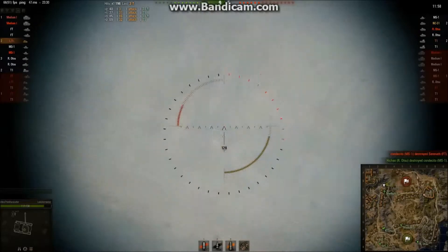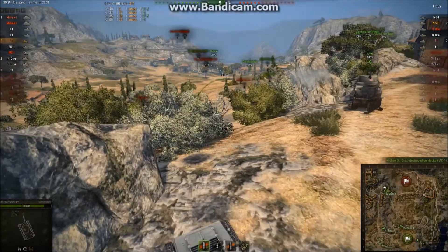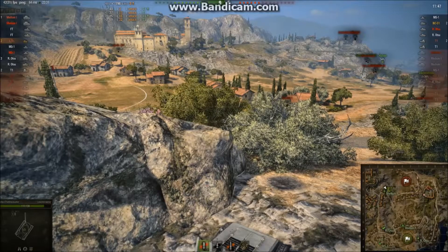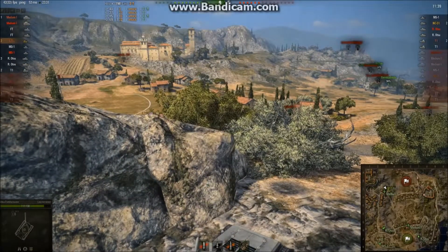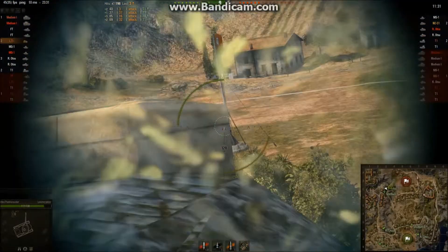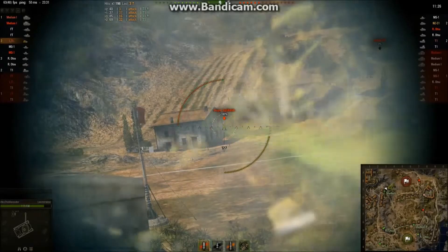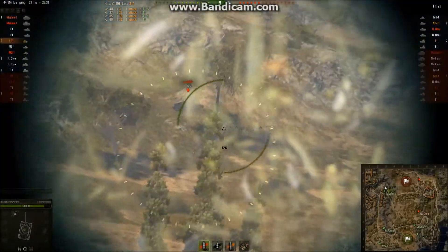Really everything at this tier just has tissue paper armor, so everything goes through it. Now I know that T1's back over there, so I figure since I can't see him, I might as well put the fear of god into him and make sure he keeps his ass behind that wall. If he's smart, he won't poke his nose out, and that means one gun is not in the game. He pokes his nose out — I miss two shots. Now we get to camp again.